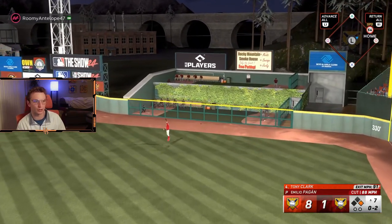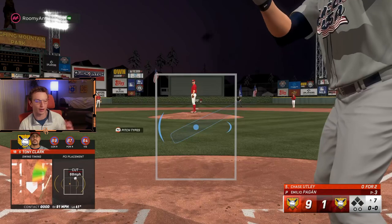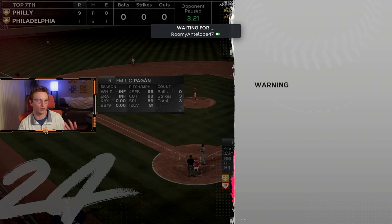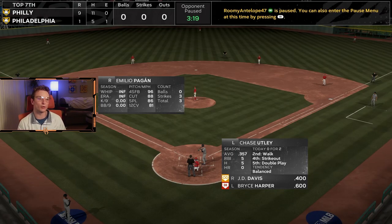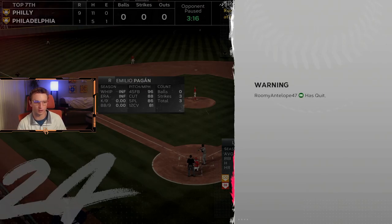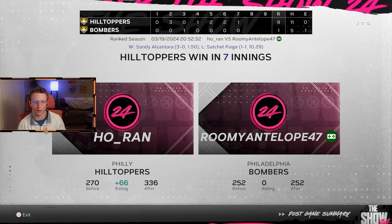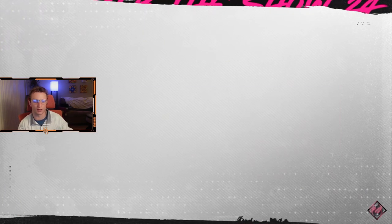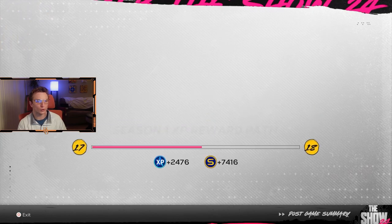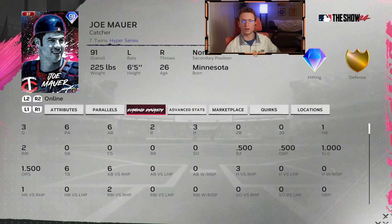There are roster updates — you can literally invest in players as if it were a stock market. If a player is doing good in real life, like Lindor last year had an incredible year but started out with a lower rating, if you bought a bunch of Lindors when he was cheap, they do the roster update, and then he's going for thousands of stubs more. If you bought like 50 of them for really cheap by just playing game modes, you could easily make like 300,000 stubs, which can get you some of the best cards in the game.